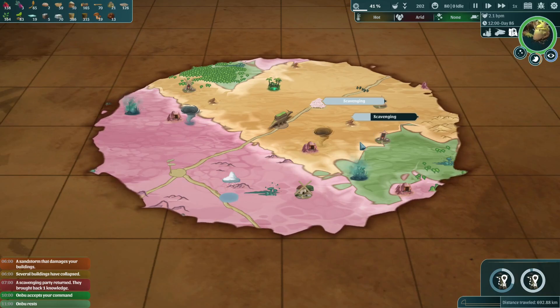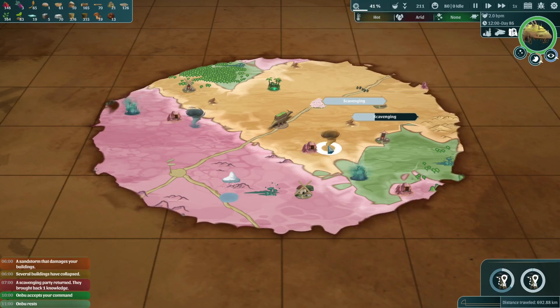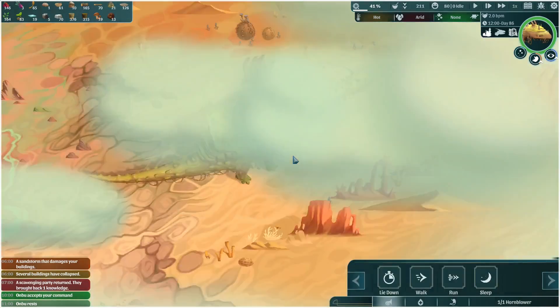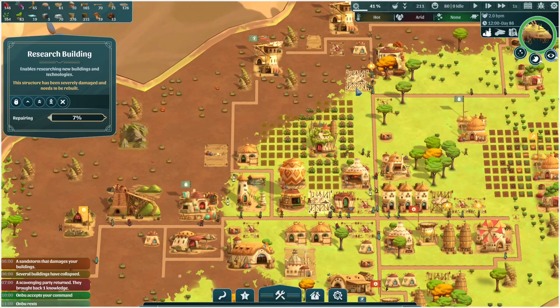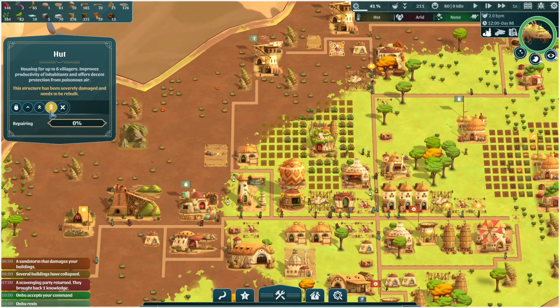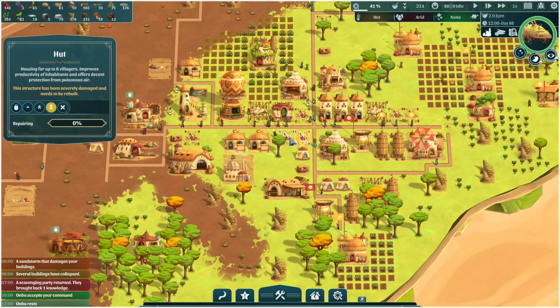One thing we did manage to get is a load of knowledge points in the last episode, so we've got the research going again and the scout tower going. But because of his taking a nap here — let's just quickly get back down here — he destroyed a lot of buildings. So I think the first priority is to start getting these built. Let's get these huts up first before we do anything else.